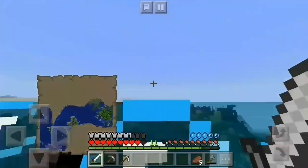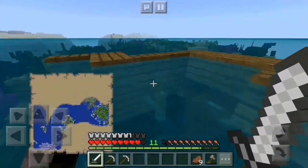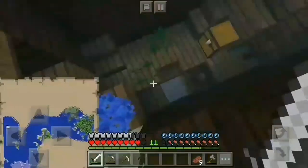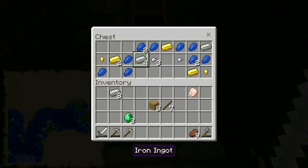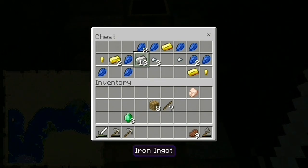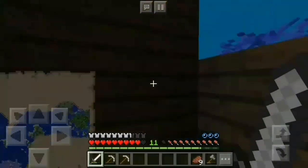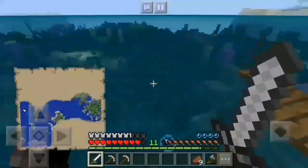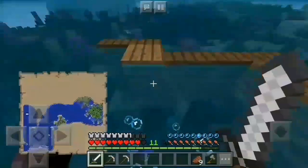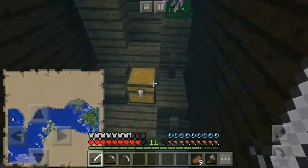They need to fix drowned in this game because their hitboxes are so small. Let's see what we get — emeralds, lapis, nice. Make sure they don't drown. Maybe they do spawn more frequently in coral reefs.